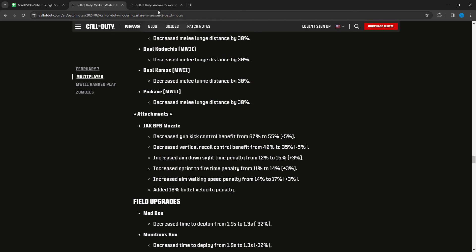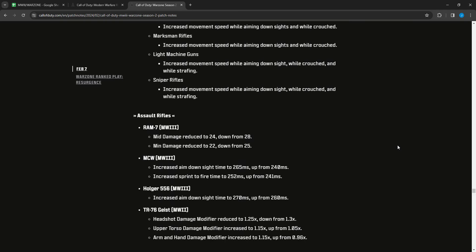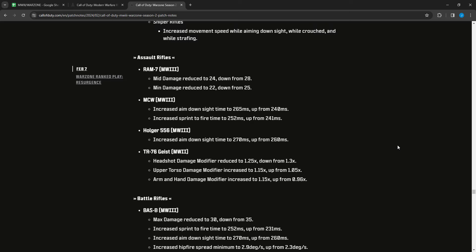Now for Warzone weapon adjustments: recoil on all weapons has been reduced while using tactical stance. A number of improvements have been made to Modern Warfare 2 weapons — assault rifles got increased movement speed while ADS, battle rifles got increased movement speed while ADS and crouched, marksman rifles got increased movement speed while ADS and crouched, LMGs got increased movement speed while ADS, crouched, and strafing, and snipers got increased movement speed while ADS, crouched, and strafing. For Modern Warfare 2 guns: the RAM-7 had mid damage reduced to 24 from 28 and minimum damage reduced to 22 from 25 — that made it slower at longer ranges.